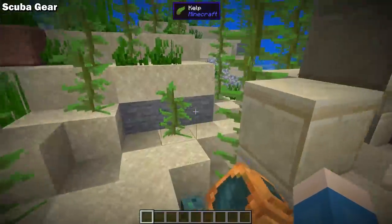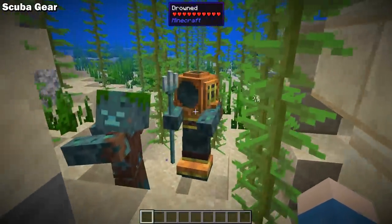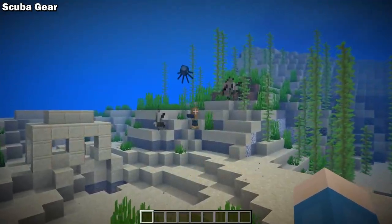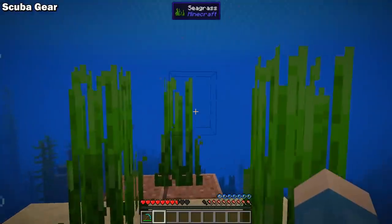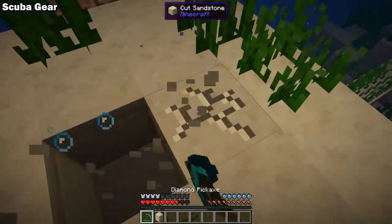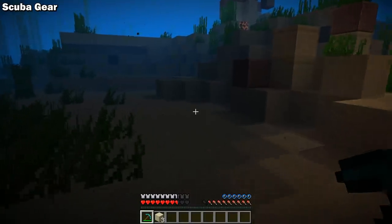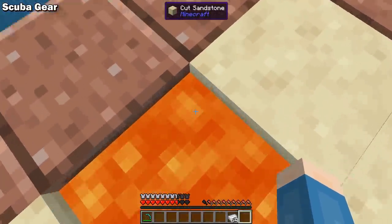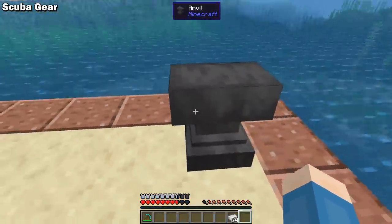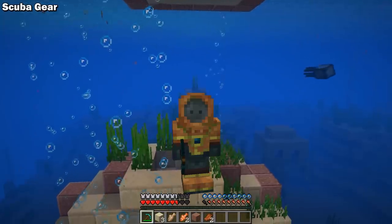Scuba Gear is a Forge 1.15 and 1.16 mod that adds a set of uncraftable armor to make underwater life much easier. Drowned that spawn within 15 blocks of an ocean ruin have a chance to spawn with some or all of the scuba gear — defeating these is the only way to get it. Each piece grants new abilities: the helmet gives water breathing, the chest plate lets you mine at near-normal speed underwater, the leggings give a slight swim speed boost, and the boots increase walking speed underwater. Wearing the full set also grants fire resistance, but instead of the wearer taking damage, the armor absorbs it at about twice per second, so use it sparingly. You can repair the gear with iron, and mending also works.